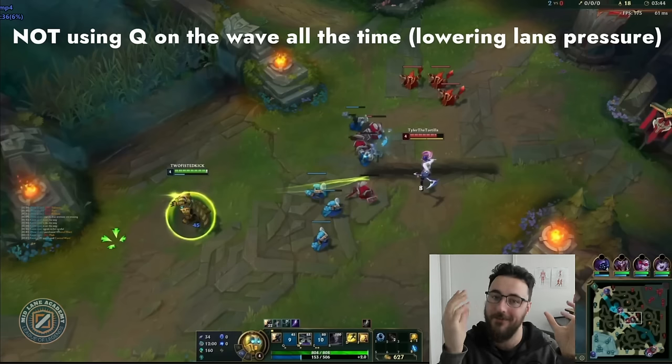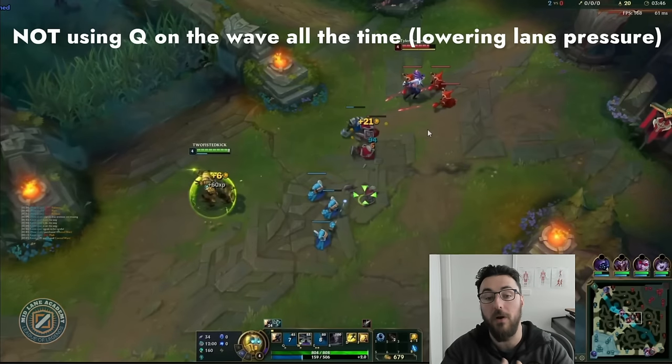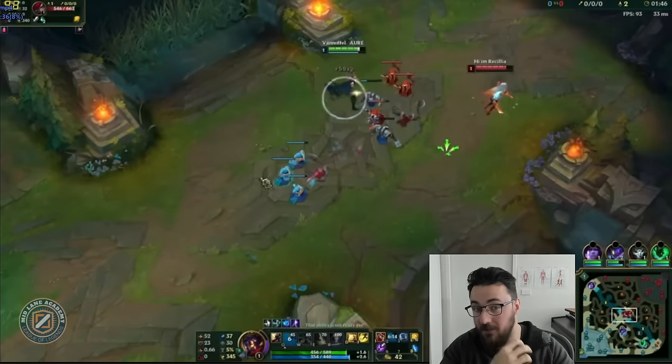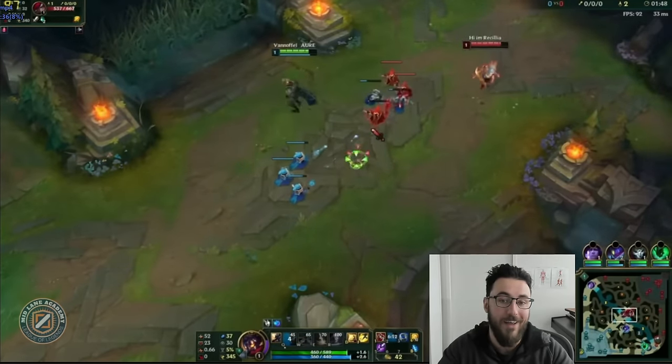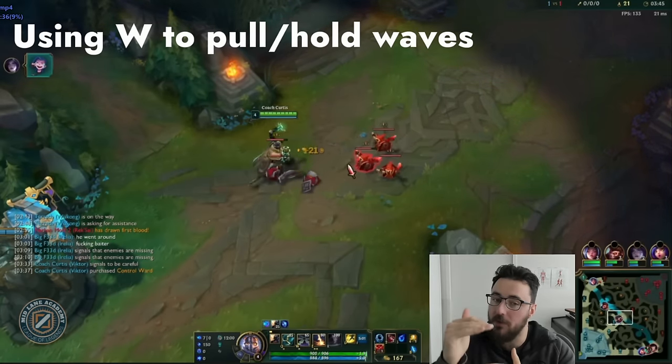Remember, I tie everything back to Viktor's identity as a lane bully. Hence why gaining comfort while moving and casting E is very important, being able to time your Es with last hits is very important — this all ties into that underlying identity. Viktor is a lane bully, and you see it all the time.